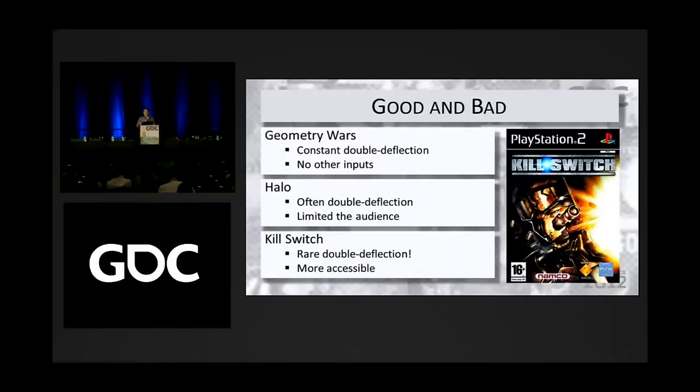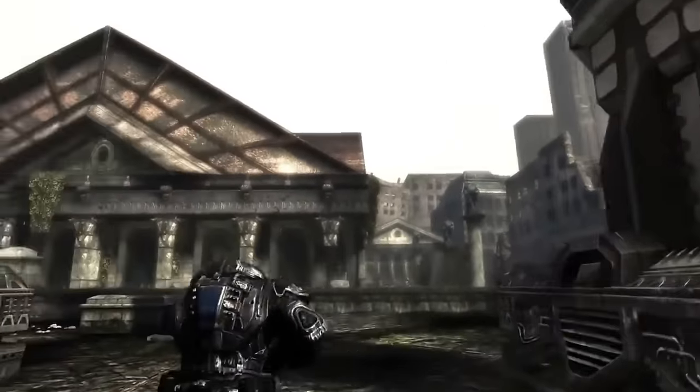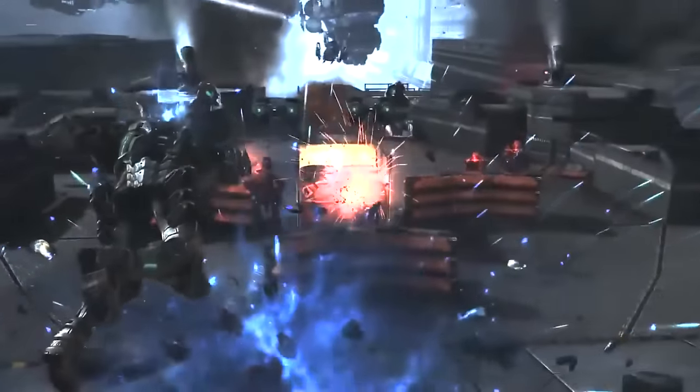In the GDC talk Design in Detail, the speaker argues the reason cover shooters became popular is because it allows players to just worry about one analog stick as opposed to two, making it much more accessible to new players. Others argue it was the rise of hitscan weapons and linear level design. It's important to understand the context and purpose of mechanics to begin with. Vanquish had a creative take on the cover system — cover was there as a way for you to recover if you take too much damage in its high-octane, boost-filled gameplay, making it a punishment of sorts as opposed to a primary feature.